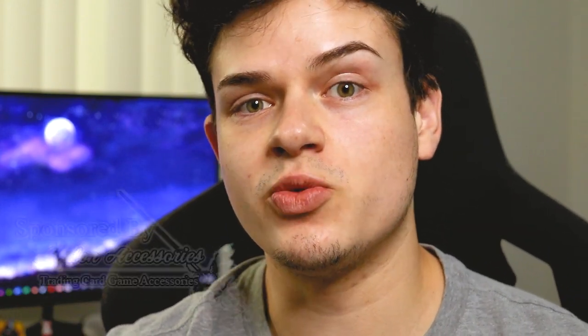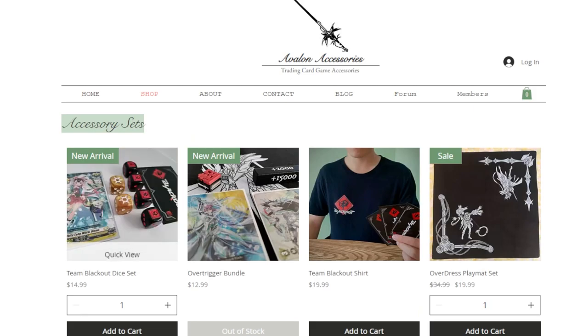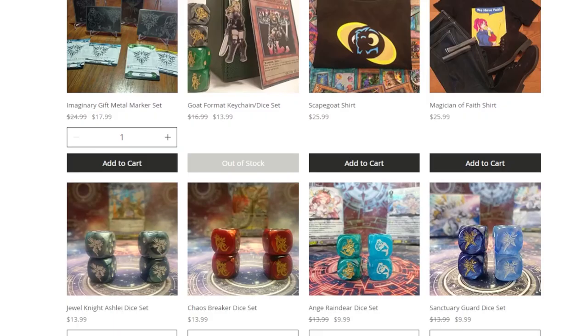I've mentioned Avalon Accessories before — they make these really cool Vanguard-themed products: Gurgic, Chaos Breaker, there's a ton of them. They also have D-Series themed dice as well. Avalon Accessories was nice enough to send me a few of their new dice, which I want to show you guys.